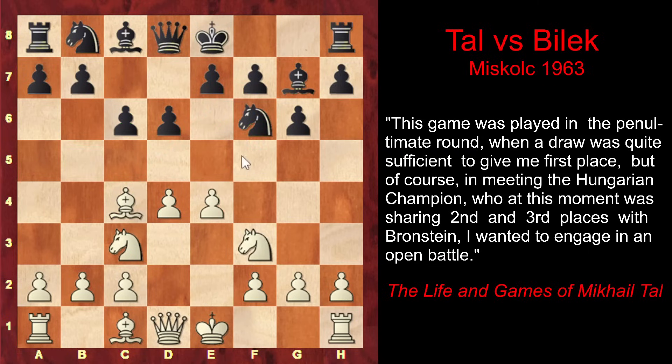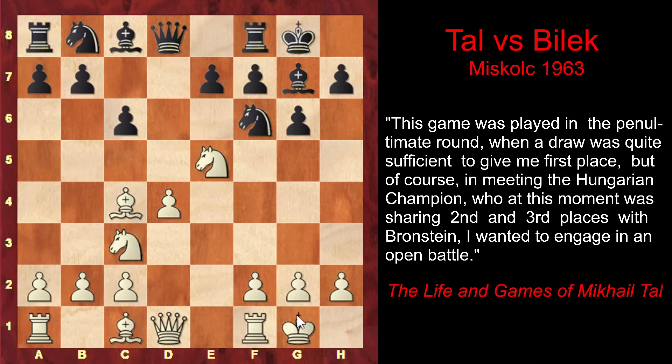Now Tal starts playing aggressively. As he writes in his annotations, that was a pseudo-activity, because black's position is quite solid — black hasn't made any mistakes and white doesn't have any grounds for playing so aggressively. But Tal does it. He crosses the center of the board, attacking the knight. After the exchange, he captures with the knight, attacking f7 and threatening to capture. But black simply castles, and Tal castles too.